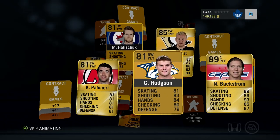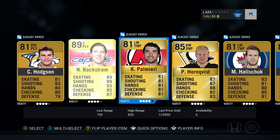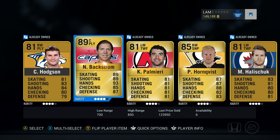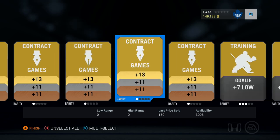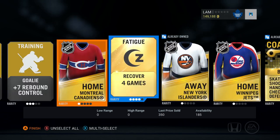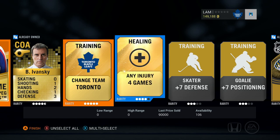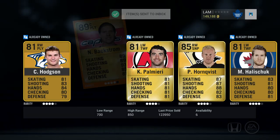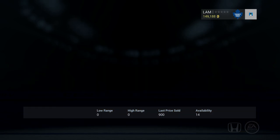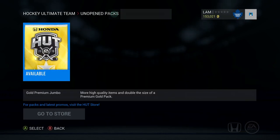Let's see something — oh there it is! Look at that, 89 overall! Nicholas Backstrom, worth 125,000 coins! That just paid off for all the packs. We pulled Tarasenko yesterday and pulled Backstrom today — that is a nasty pull. I definitely like that Montreal Canadiens jersey. Got a recover for four games, Toronto change team. I don't even know what to say. Nicholas Backstrom is definitely going on my team. All we need is Ovechkin and the collection is pretty much complete.